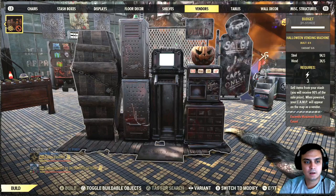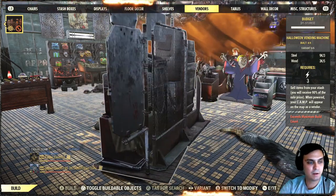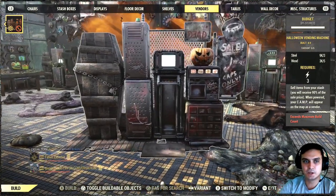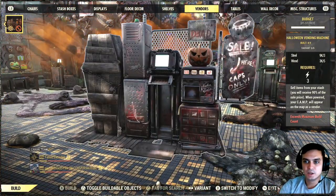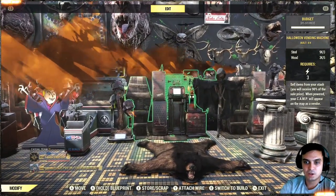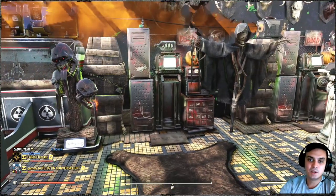The next item in the menu is the Halloween vending machine — the coffin one, called the Coffin Vending Machine. To build it, navigate to the vendor section in your building menu and find it among all the vending machine skins you own. Since I moved from PC to Xbox, this is my first different-looking vending machine skin.